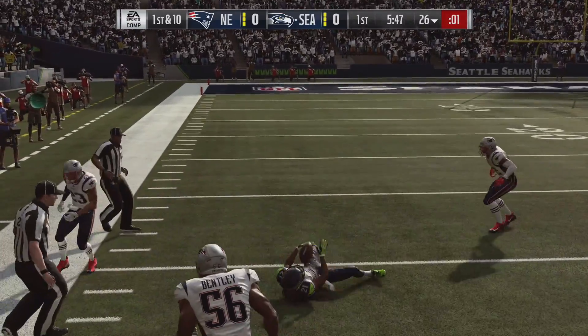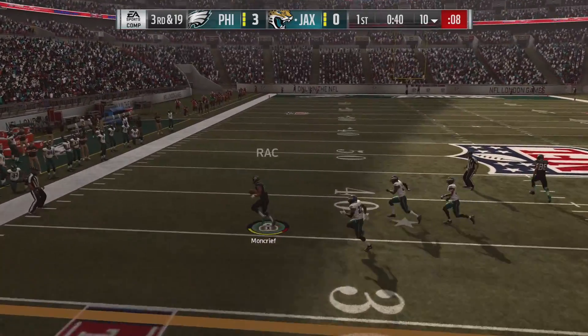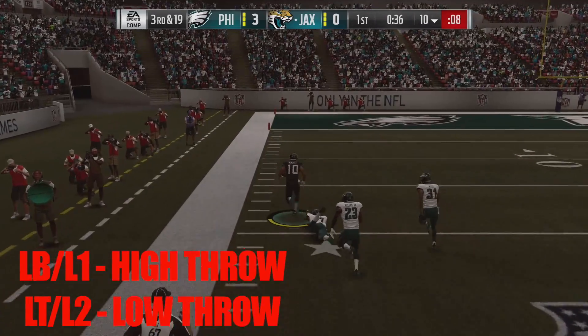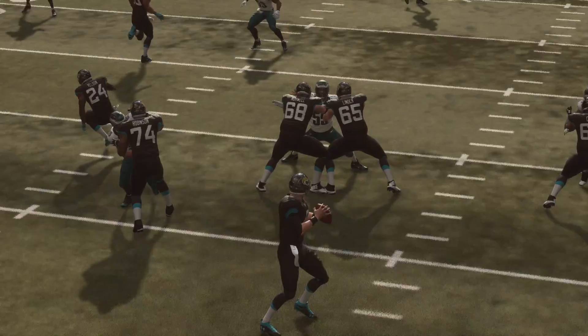Target passing was in the game last year — with L trigger you could move the target and throw your receivers open. That's no longer in there. So you've got to look and see high pass, low pass. Those controls got changed because the left trigger became the target passing button, but that's no longer there, so it goes back to normal.